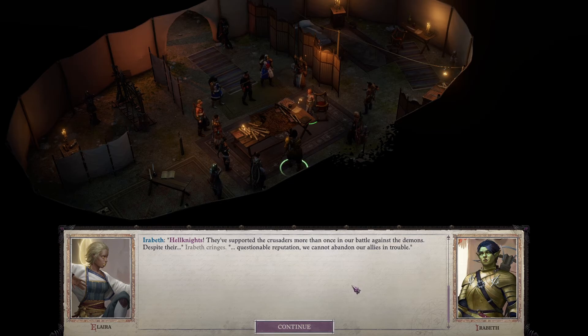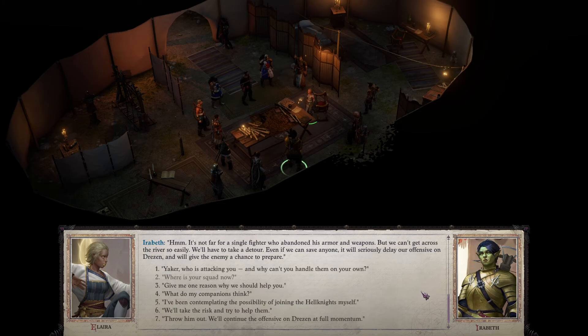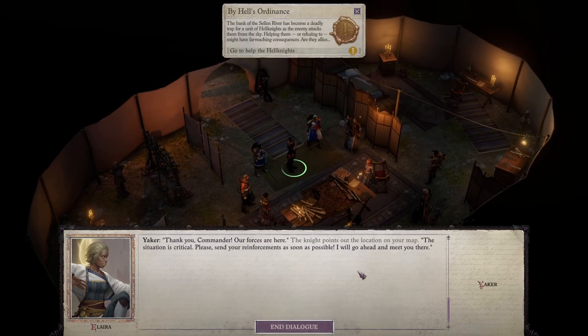'Hell Knights have supported the crusades more than once in our battle against the demons — despite their questionable reputation, we cannot abandon allies in trouble.' Irabeth looks Yakkar over closely: 'I kind of think this isn't a knight at all. A real Hell Knight would be skinned alive for losing his infamous black armor. What we see here is a stranger without Godclaw insignia who wants us to march god-knows-where — smells like a trap.' Despite the concern, we take the risk and agree to help. 'Thank you, Commander — our forces are here. The situation is critical; please send reinforcements as soon as possible.'